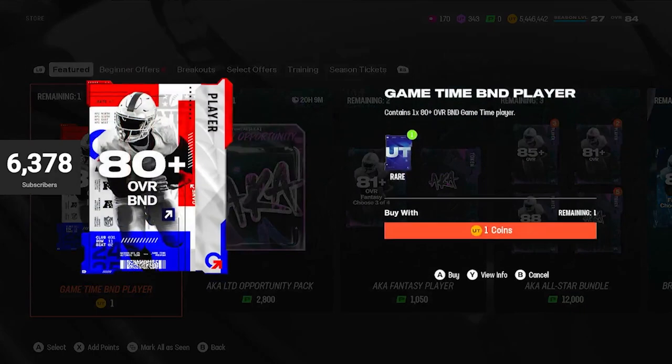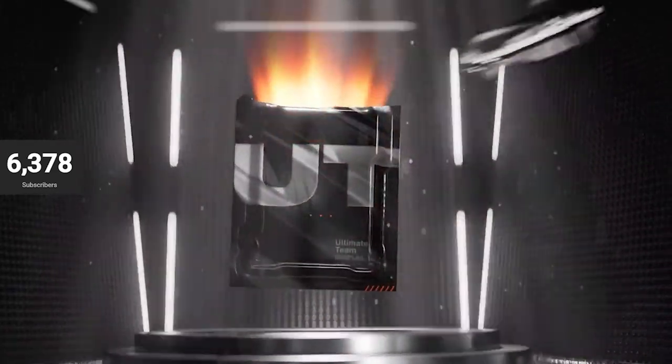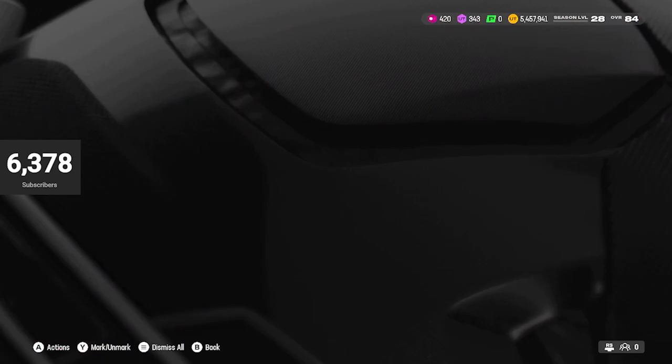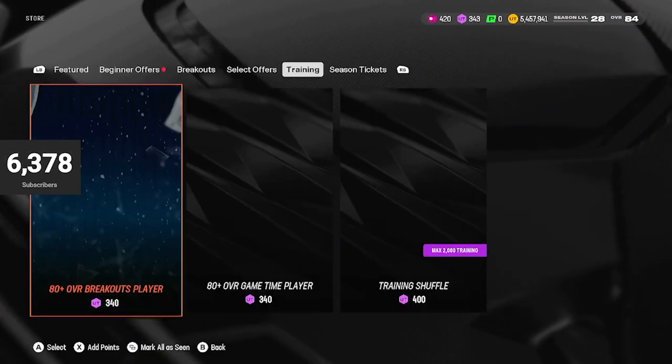We do have our one coin daily offer and it's an 80-plus game time card. Not too bad — 80-plus, we could pull an 87, 84. It's not a big animation — we get an 80. We get the bare minimum. Nice.